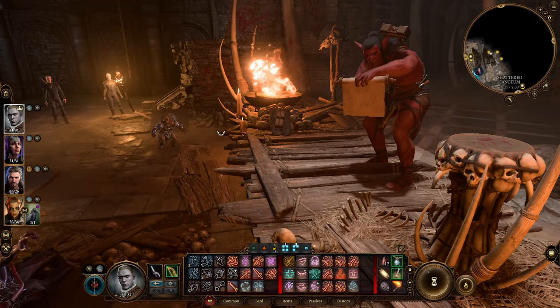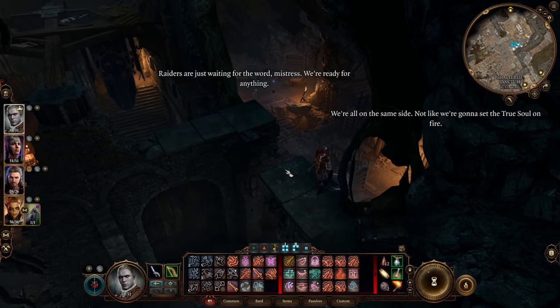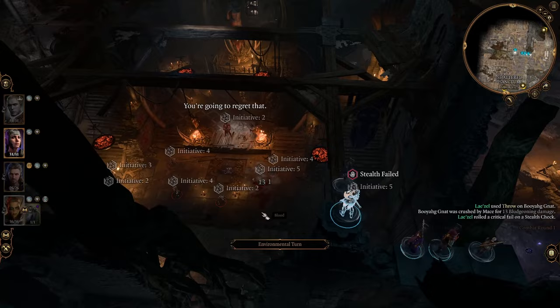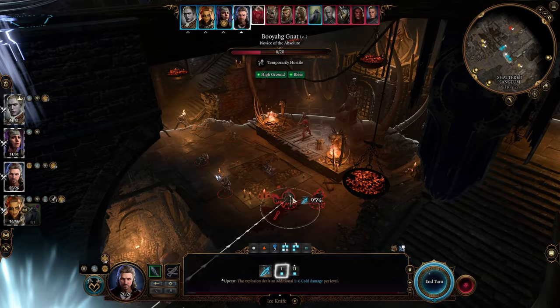What I'm going to do instead is start from above. Now this can be potentially dangerous because we can be shoved. I would also suggest you get rid of the spellcasters first — there's a Warlock, a Booyarg, and a Devout here. My opinion is: get rid of the allies first, because that reduces the number of attacks that will be incoming.